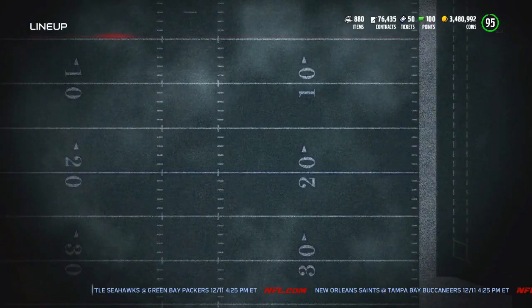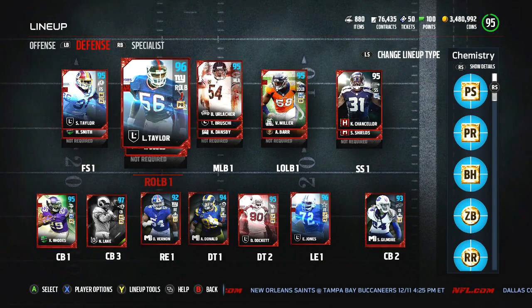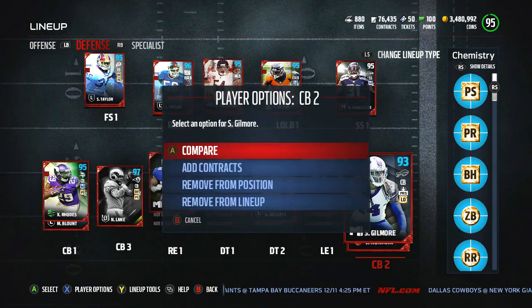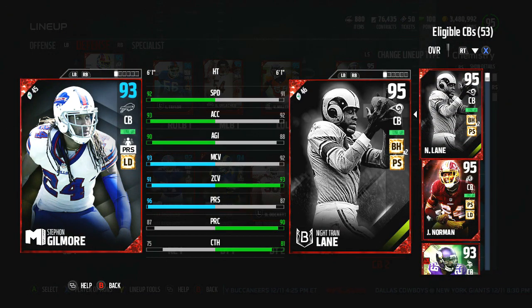Defensively, we got some changes as well. We still got Lawrence Taylor. I went ahead and picked up Stephon Gilmore and this card just looked really good. I went ahead and got rid of Willie Brown. He has 92 speed now because of all the boosts — he brings plus two press to the entire team. 93 acceleration, 90 agility, 93 man coverage, 91 zone, 96 press because he brings plus two press to everybody. He does plus two press to the entire team.